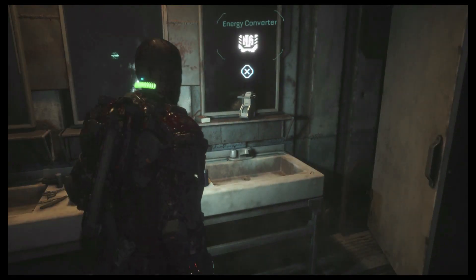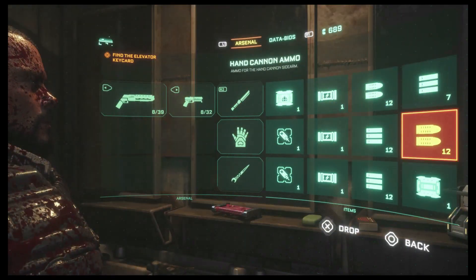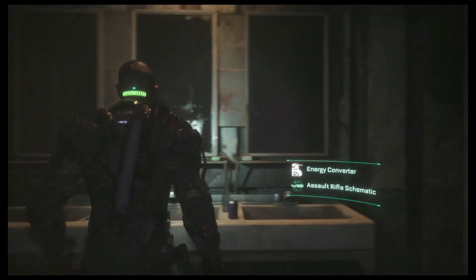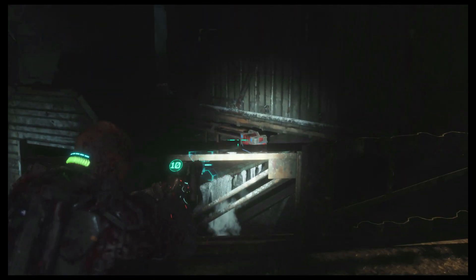In here is the weapon schematic for the assault rifle. Sadly my inventory is always packed, so I drop some hand cannon bullets to make room. If you don't want the schematic, feel free to skip it. By the way, when you grab it there's an enemy behind you — I'm not sure if he was already standing there or triggered by picking up the schematic. If anyone finds out, please write it down in the comments.